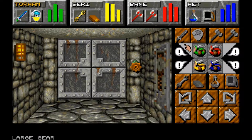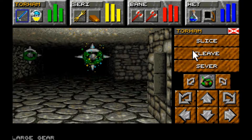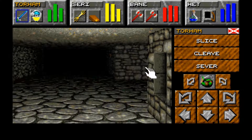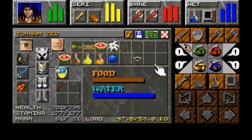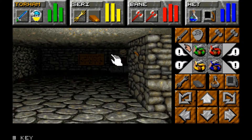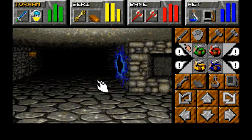How many more of these gears are we going to need? We're going to save the game and take a pause. We've got a square key, a lever, and some portals of some description.